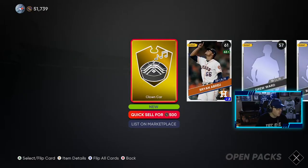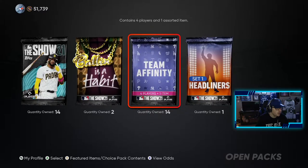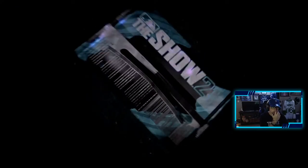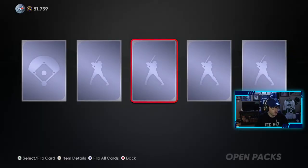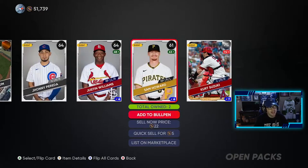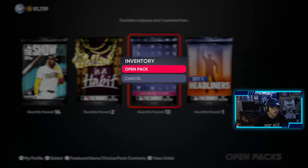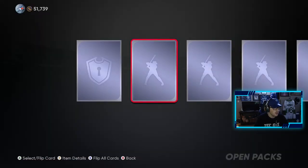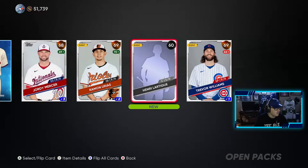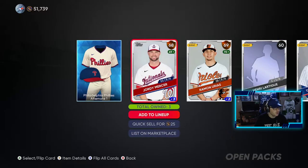We have 14 left of the regular packs, one of those, and two of those. These are all from grinding the team affinities, doing the 42s. I'm trying to get that 99 Robinson, and it's gonna take a little while, but we should have it very soon. We get a diamond — equipment. Phillies uniform, that's pretty cool.